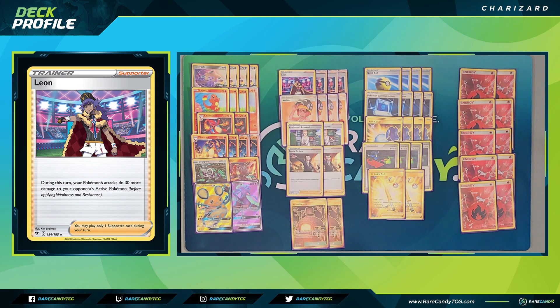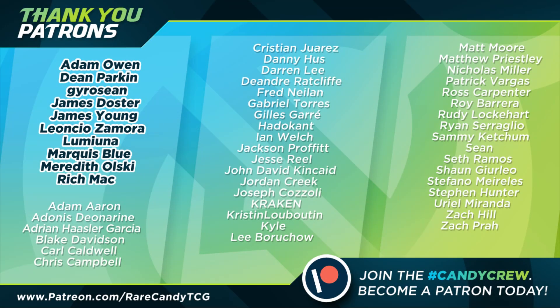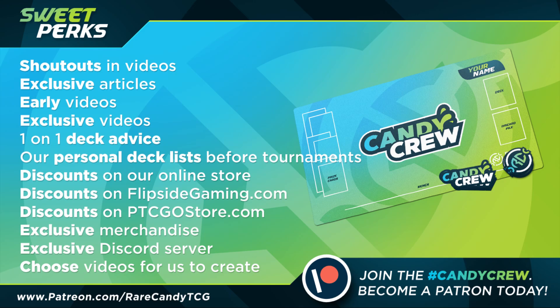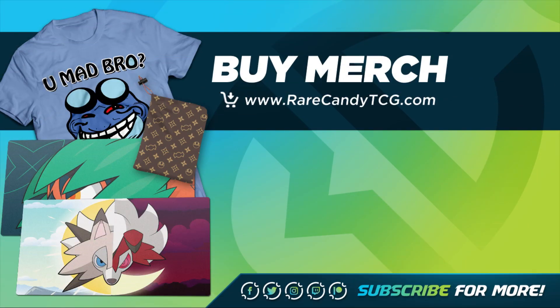Overall, Charizard is a pretty cool card. One of the big downsides to Stage 2 decks is inconsistency, but it's always nice when a Stage 2 has a consistency-boosting ability like Battle Sense. Once you get one up and running, the ability combined with Oricorio and Jirachi can usually carry you through to find your next attacker each turn. That's going to wrap things up for today — if you enjoyed, smack that like button, subscribe, and consider supporting the channel on Patreon at patreon.com/RareCandyTCG or picking up merch at RareCandyTCG.com. Thanks for watching and we'll see you next time!